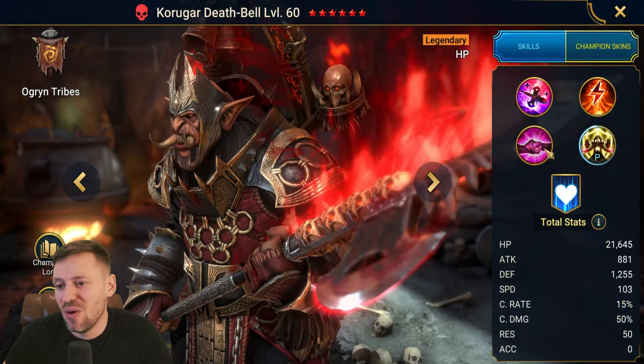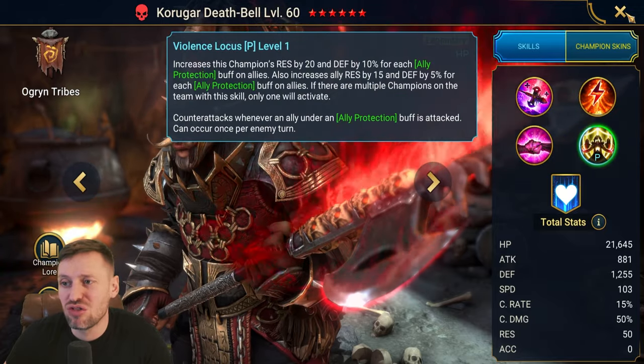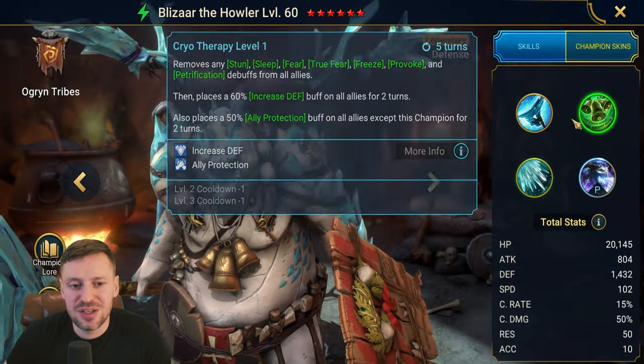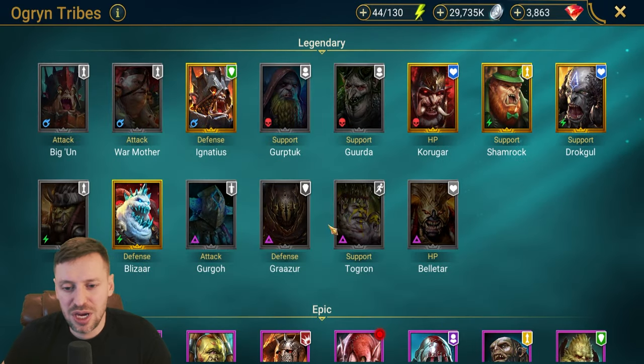Koruga Death Bell — brings ally protection. I think this could be a great place for him to shine. Blizzard is also another ally protection champion we could bring in.